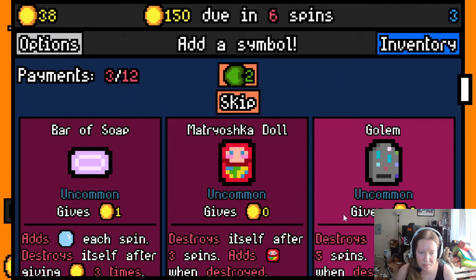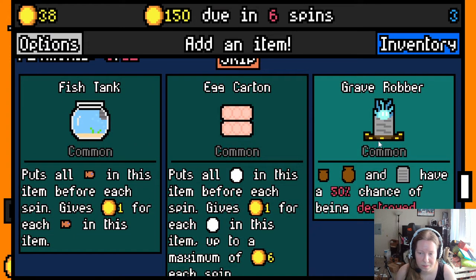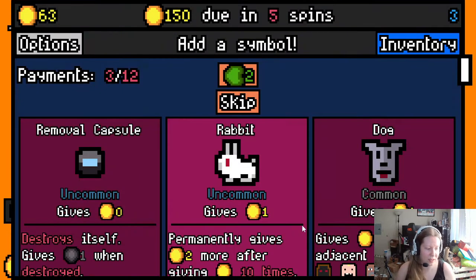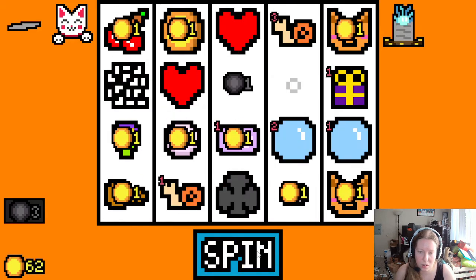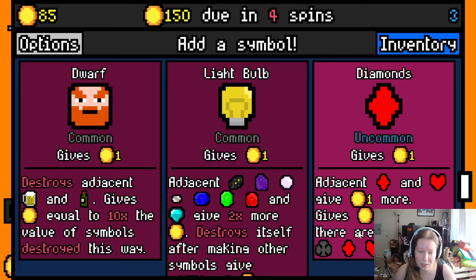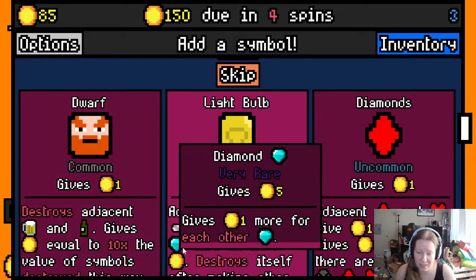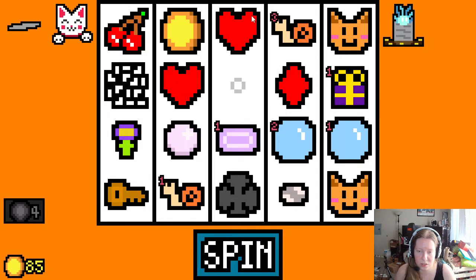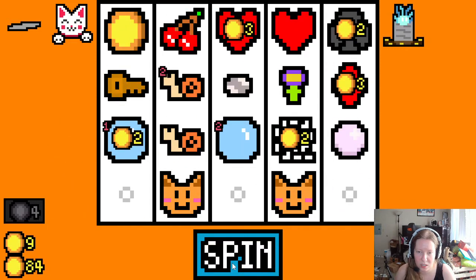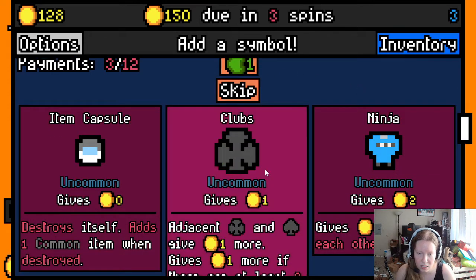We'll take bar of soap for now — not great. We'll go for grave robber; we have nothing for it now but maybe we will soon. Light bulb is new, let's see what it is. We do have diamond, which would fit kind of with our build — adjacent gems and diamonds give two times more gold and destroy itself after making other symbols give an additional five times. We don't have a shiny pebble anymore, but I'm gonna grab the suit — that's the word — so they'll start working off of each other. Let's reroll and take the club.